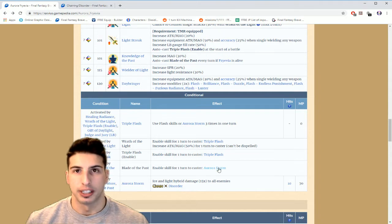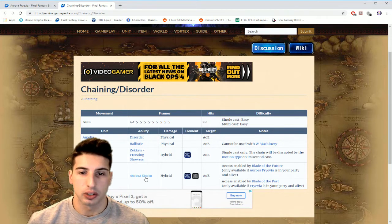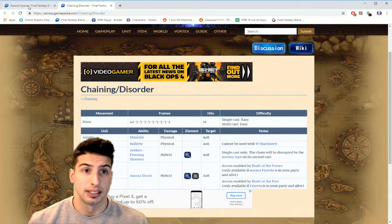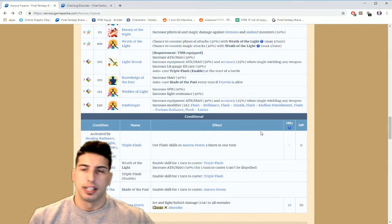Now for Blade of the Past — the Aurora Storm move you get when Aurora Frevia and Frevia are in the same party. It chains with Disorder, and you can chain with Kurosami, so you can chain all three characters together. Aurora Storm is hybrid Ice and Light, giving you two elements at the same time for element chaining and extra damage. It's a 10-hit move costing 70 MP.